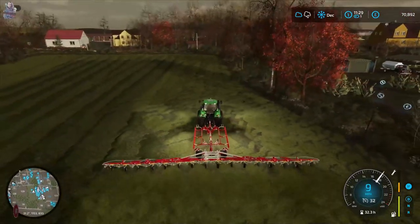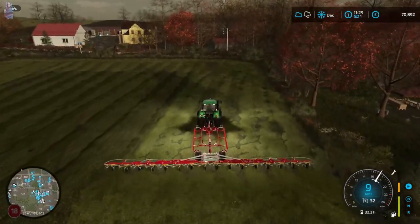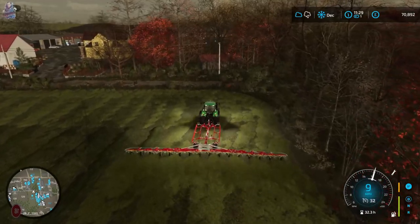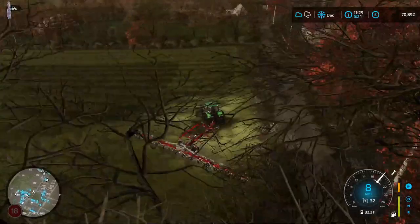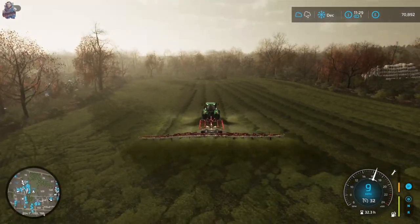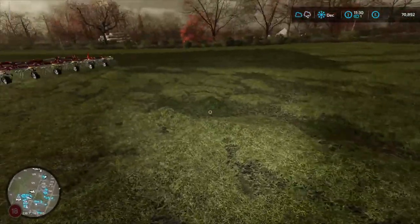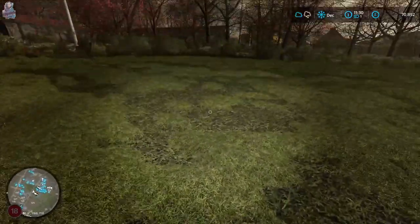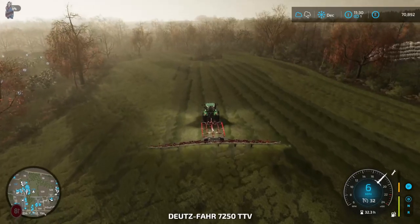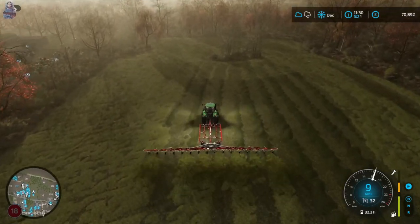We'll just have to go over it again, and then have a quick check to make sure. Unless there's just a little bit of a dip in the field maybe. Very strange. I'm looking behind us now and again it's leaving little bits — here, here, here, there, there. We can't... is that why they sold us this so cheap? It's got some dodgy tines.